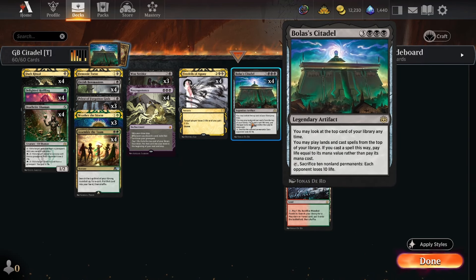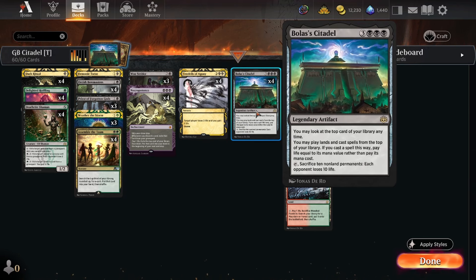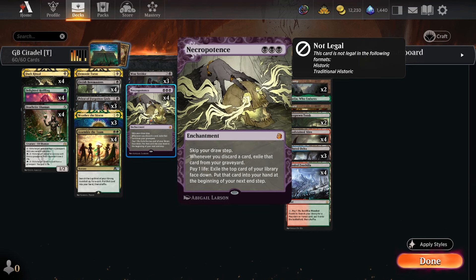But Necropotence, once you have a Citadel in play, is a way to reset the top of your library — super important. Bolas' Citadel lets you cast spells off the top, and lets you play lands, but you can only play a land if you actually have a land drop for it — otherwise it's stuck on top. Being able to reset your library, to make sure you've got the right card to cast, is really, really important. Necropotence is also just an incredible card by itself.